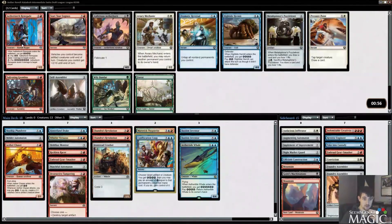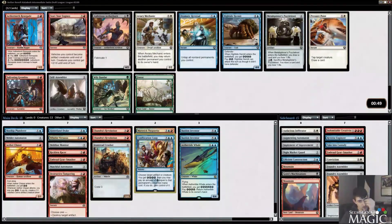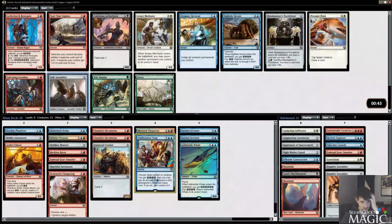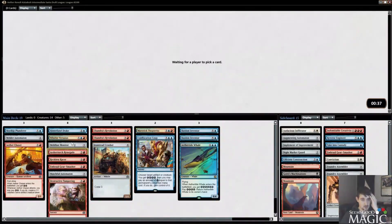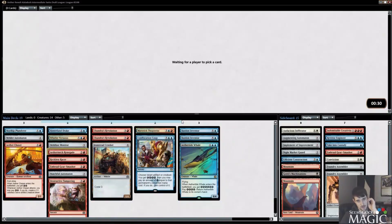Self-Assembler or Aether Torch Renegade. This works well with Confiscation Coup and Whirler Virtuoso — all of a sudden we're a little bit in an energy shell. We could take a Self-Assembler to play with our Foundry Assemblers, but I don't know if we have enough artifacts to make that plan really hum. So I'm just going to take Aether Torch Renegade. We're super clogged on threes and definitely not have enough twos — need to pick up a two-drop this pack. Even a Prophetic Prism or a Glassblower's Puzzle Knot would be huge here.